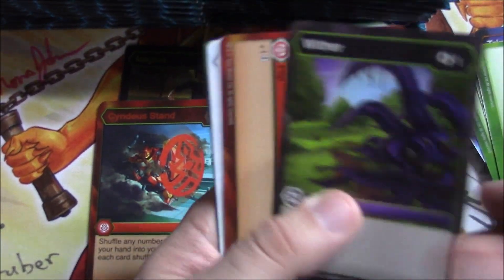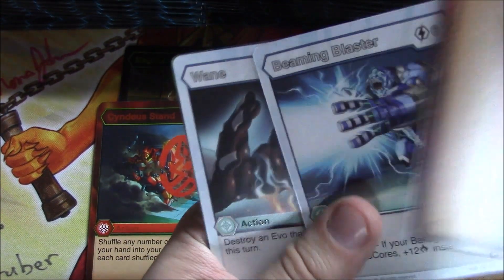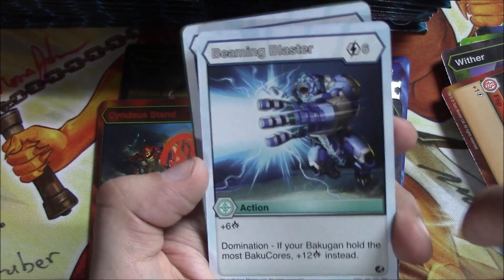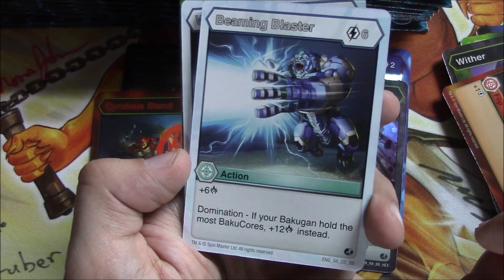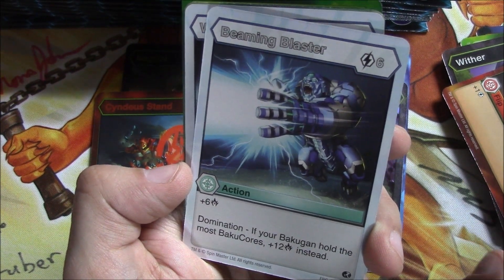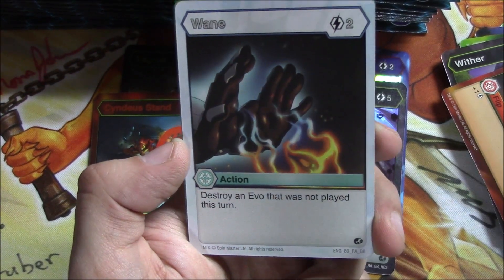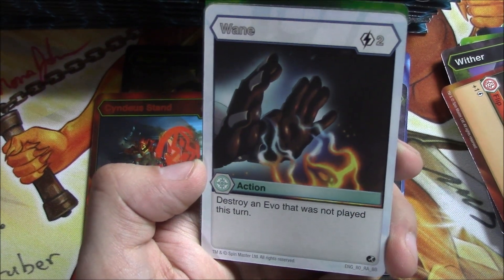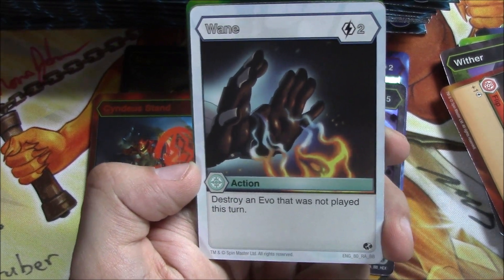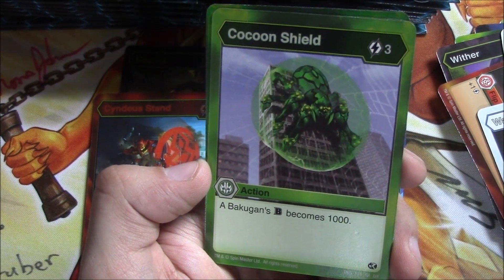Wither — give something minus three attack. Lava Flow is just plus one energy, so you play this for free and generate an energy — it's not permanent, it just floats. Beaming Blaster Domination: if you're holding the most Baku Cores, plus twelve damage instead — pretty good if used right. Wayne Destroying Evil — not played this turn. Evos are cards that go over the top of your base character cards. Cocoon Shield — a Bakugan's battle power becomes 1,000.